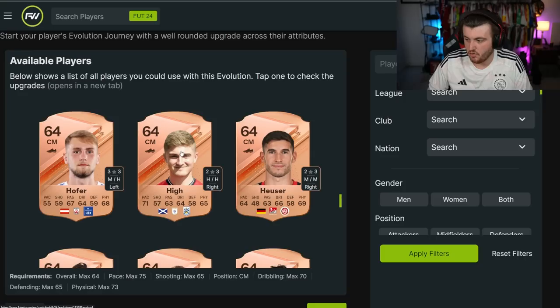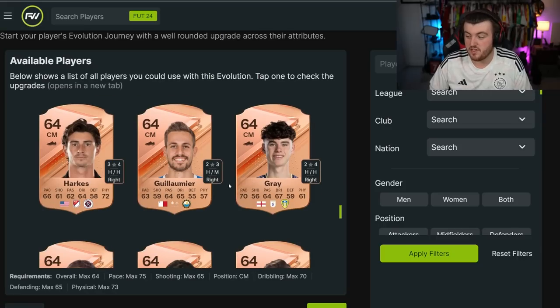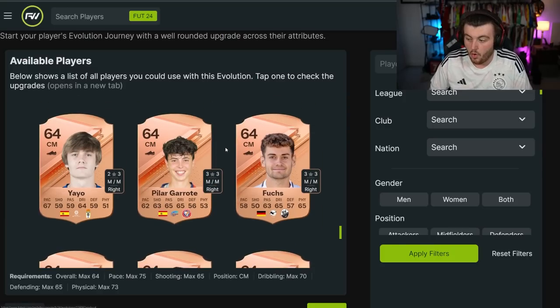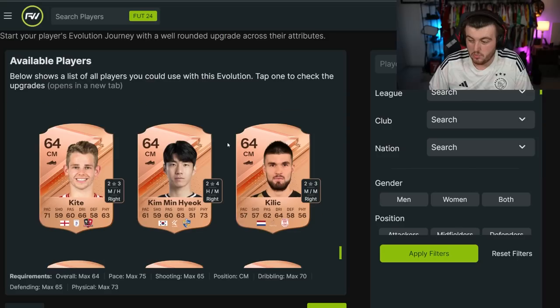There are some great options — High looks like a really good option with high-high work rates, and Grey looks like a good option as well. I would highly recommend being patient and buying someone that fits your team. I'm a big fan of EA giving us an option to use bronzes and make them into gold cards — I've wanted to use certain bronzes as usable cards for a very long time, and it's about time we could use these cards in our starter teams. Massive props to EA for that. Really cool feature.